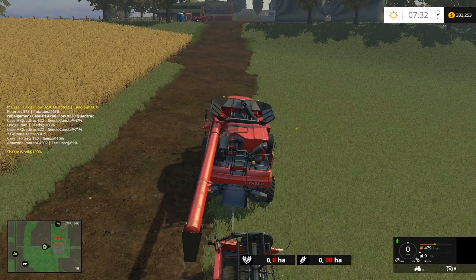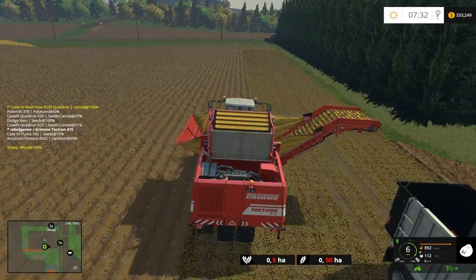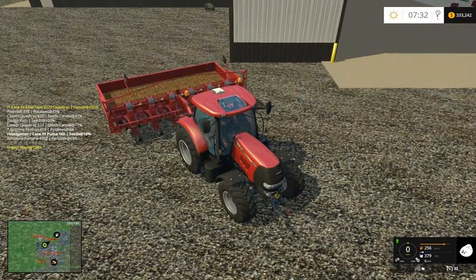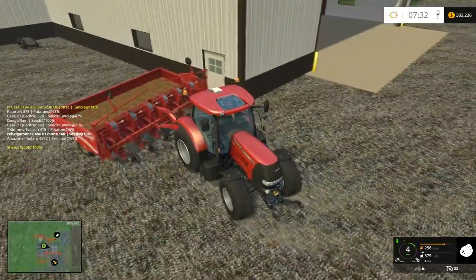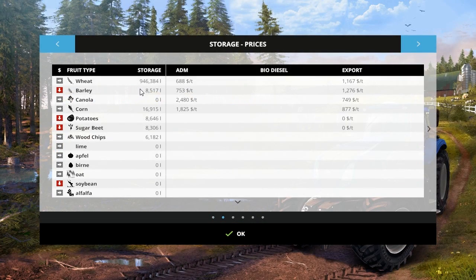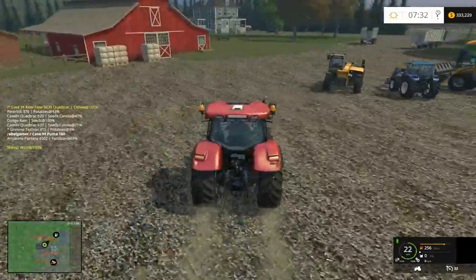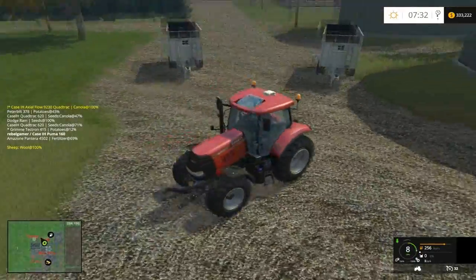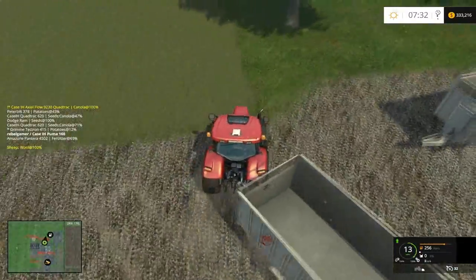Let that get filled up. We need our New Holland — or our Case, whichever one's hooked up. There's another Case around here somewhere. I also think we have some wheat to sell, from that big old wheat harvest. We almost have a million liters of wheat we gotta sell — holy cow! I think it's needless to say we'll definitely make our money back after just selling the wheat.